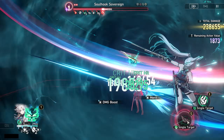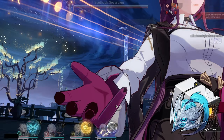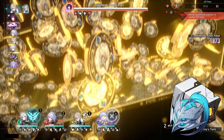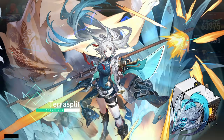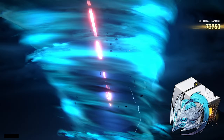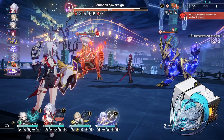Now for the best relic options for Feixiao. The overall best is the 4-piece Wind Soaring set: the 2-piece increases attack by 12%, and the 4-piece increases crit rate by 6%. When the wearer uses a follow-up attack, it increases ultimate damage dealt by 36% for one turn. Since her follow-up attack is not the main damage source but her ultimate is, you can use that to boost ultimate damage — making very effective use of this relic set.